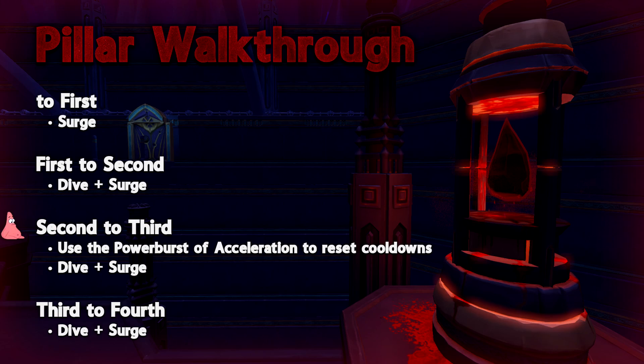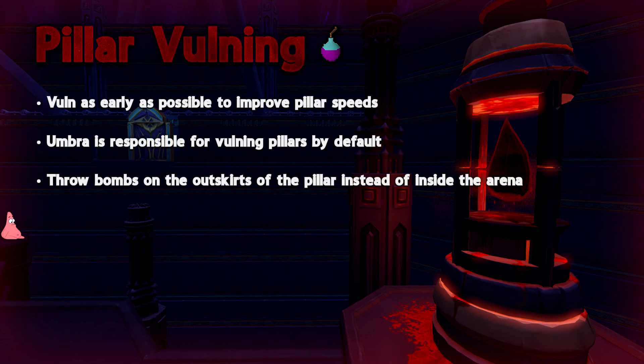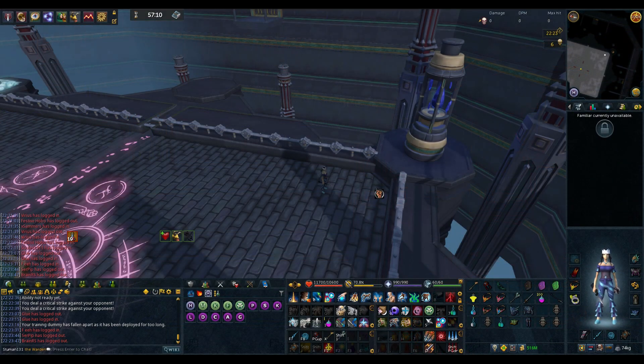Once you've gotten pillars down to a reasonable extent, another skill you should learn is pillar vulna. Being good at pillar vulna to the point that the pillar is vulna'd as early as possible can make a huge difference for your team's pillar speeds. Vulna-ing the pillars is the responsibility of the dedicated pillar vulna, which generally defaults to the Umbra minion tank on almost all teams. Vulna-ing correctly on pillars is a common struggle for AODers trying to improve. One cause of these struggles is making the vulna harder for yourself by incorrectly throwing the vulna bomb at the base of the pillar, which only allows for two tiles to be thrown on.